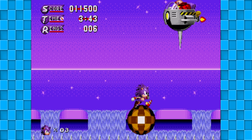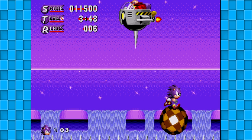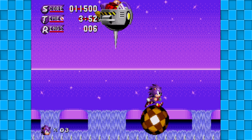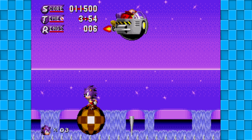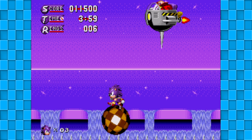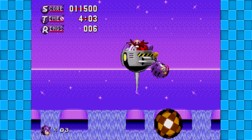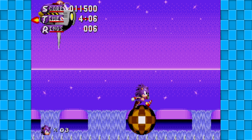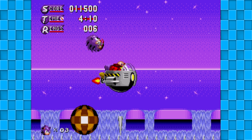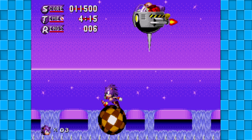Come on back down, don't be afraid. Is Robotnik's pastime just messing with random hedgehogs that he finds around the world? Because first there's the blue one, now there's the purple one, and eventually there's the artificial one. He's just got something against the species, I'm telling you. Maybe he had a pet hedgehog when he was a baby, and it died, and he just blamed nature for it, so he's out to destroy the rest of them so he will never be hurt again.